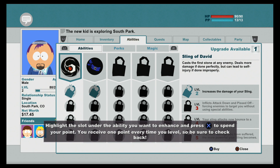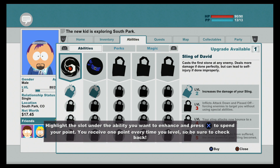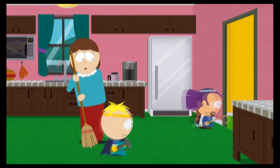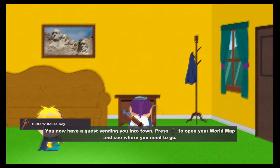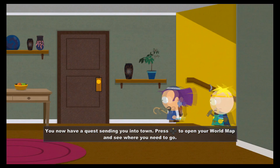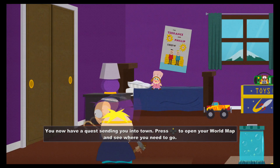Upgrade available — increases the damage. Let's go with the sling, we know how to use that. Butter's house key. Oh, we haven't been upstairs yet. So yeah, my goal is not to go for the main quest. This is the king's room.